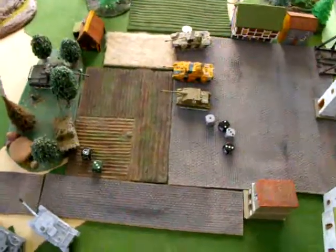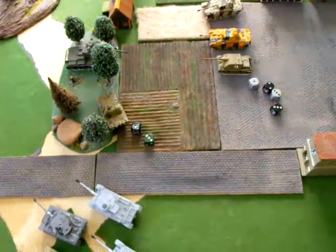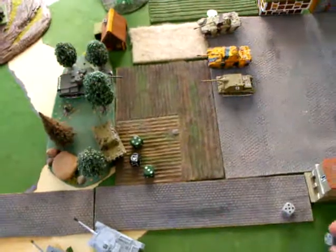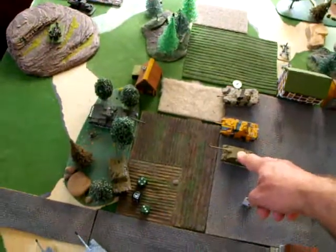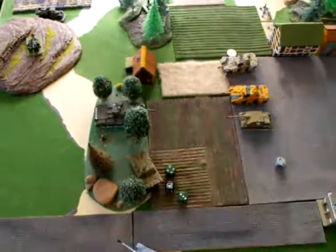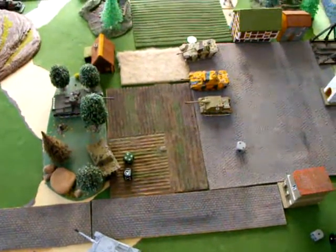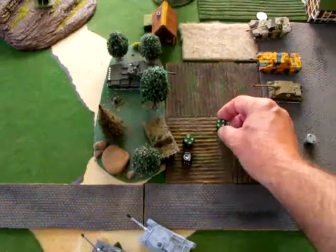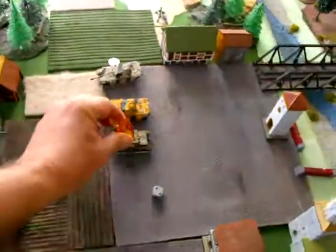It's the Russians' turn. The big guy's just going to shoot one of those tanks — they're the easiest. It's a four, it's a hit! We're going to do an armor roll — it's a two. Panthers come with a 10 on the front, so that's only 12. Firepower is 14, so anything but a one is a kill. And that's a four, so we got one destroyed tank on the German side — kaput!